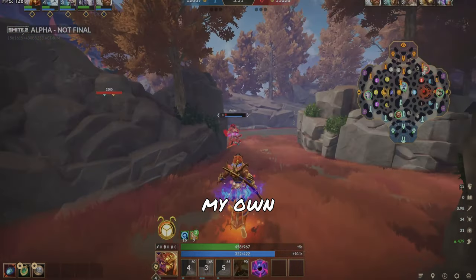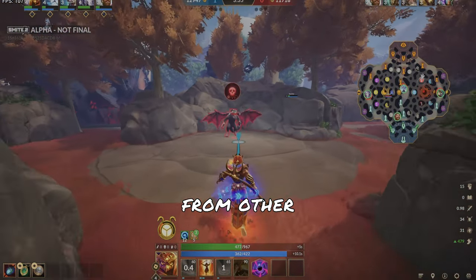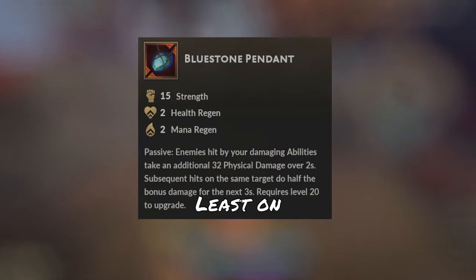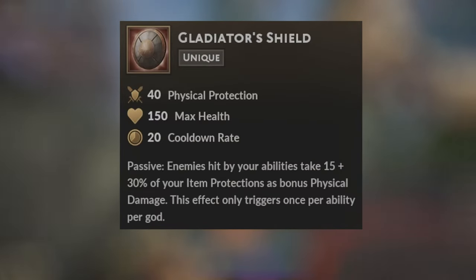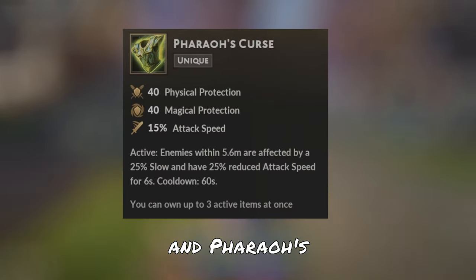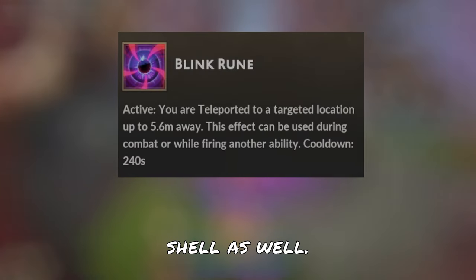The build I'm about to give you is not of my own creation. As I said, I am not good with Ra, so this is what I got from other players who have absolutely bested me playing Ra. The first two items are the most important: Loose Stone Pendant and Shield of the Phoenix. After that you can change it up, but good items are Genji's Guard, Chronos Pendant, Gladiator Shield, Shogun's, and Pharaoh's Curse. I like to go Blink always, but I have seen people use Sunder and Shell as well.